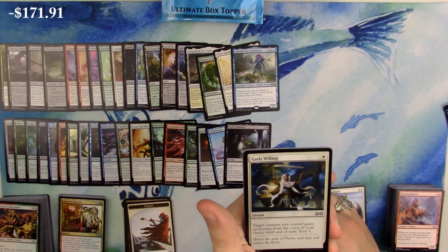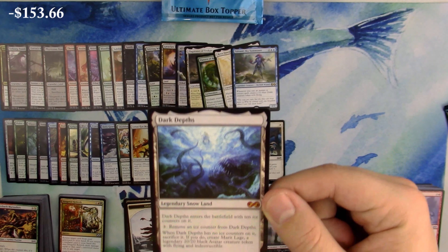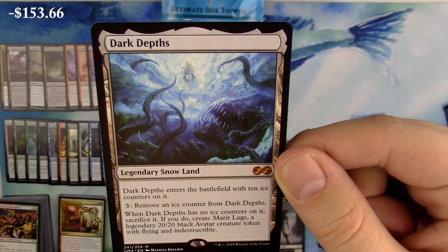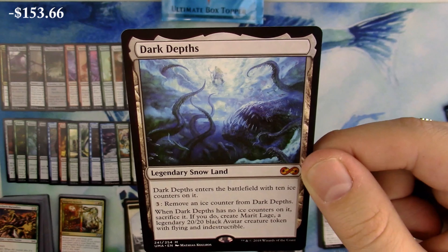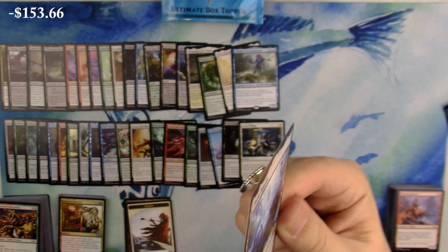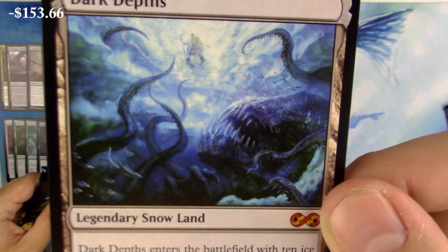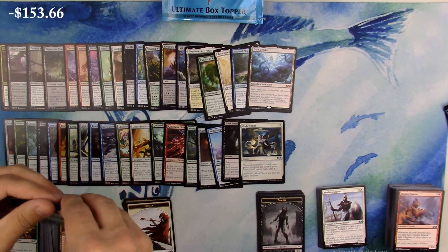Look at that God's Willing foil. Dark Depths - all right, that's a pretty good mythic! Dark Depths, legendary mythic - I love this, I love the art on it, I love the legendary frame, I love that I can trade for the token. The art is absolutely sick, really a big fan.